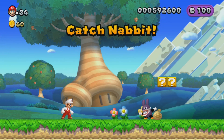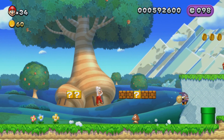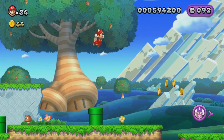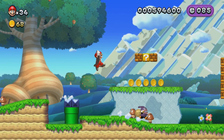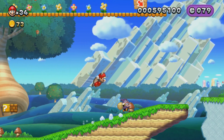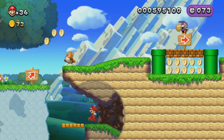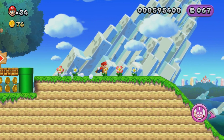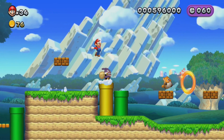Nabbit will be found in every world throughout the game at least once. To get all five stars on your save file, which is what I'm going for, you have to catch him once in each world. I think he appears after you beat a level or die three times. It's basically just a time chase. I think you're a little faster than him, but when he jumps, he gets faster than you, so you want to watch out for that.